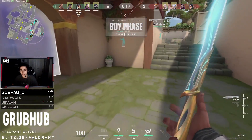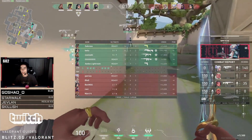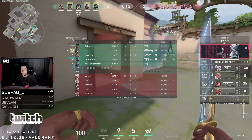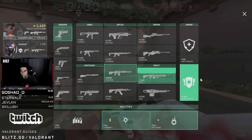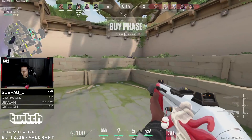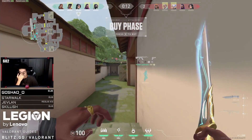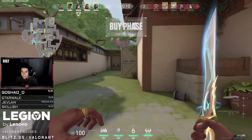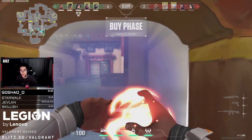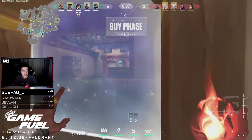Round 9 is a very fascinating round. This time Subroza is using a phantom, and there is a very specific reason he chose it instead of a vandal. Before the round starts he decides he wants to push towards garage, and he chose the phantom because of its close-range capability — not only does it shoot faster, it also has an easier recoil to control. Keep in mind the phantom is a one-shot headshot at close range, so it is pretty much better than a vandal in short distances.